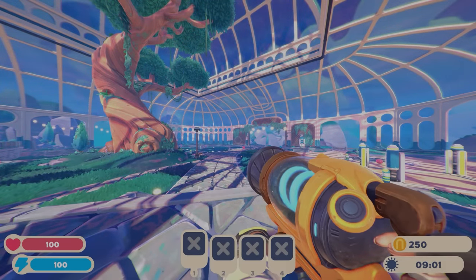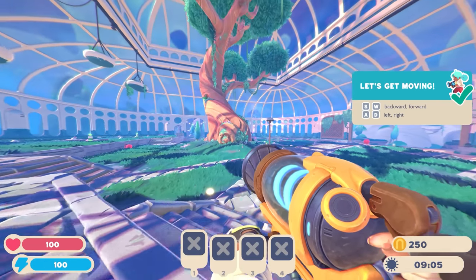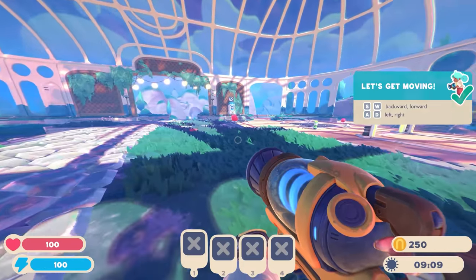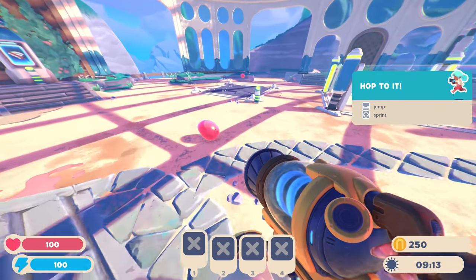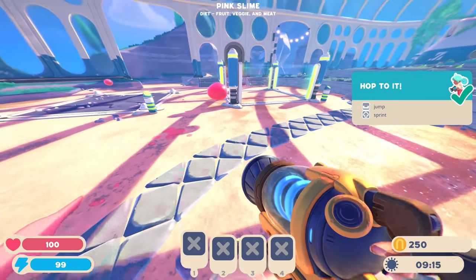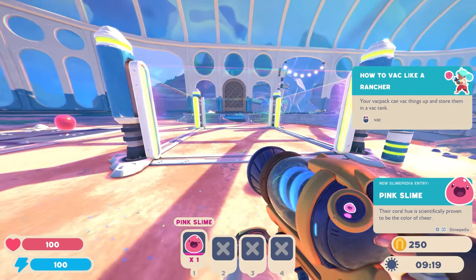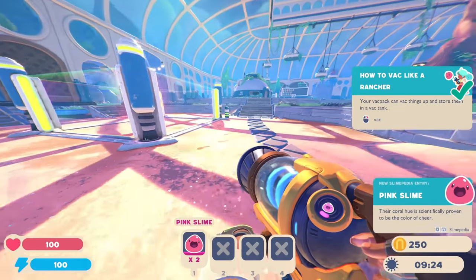We're jumping right in! I like how they're adding more to the story here. We're immediately in this new conservatory we found. I might need to fix some settings - I set the FOV to be really wide. Looks like we've got some pink slimes over here. There's a hop and sprint tutorial. Let me grab a pink slime - 'their coral hue is scientifically proven to be the color of cheer.' Cool, we're sucking up pink slimes.